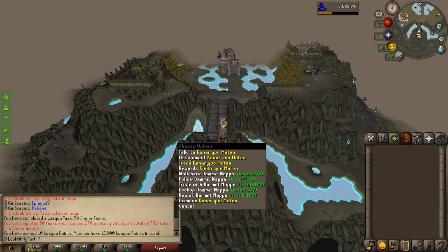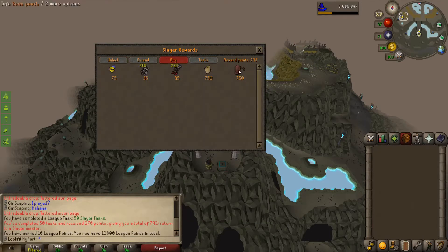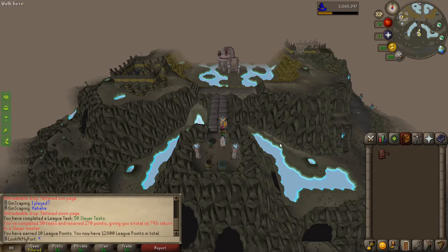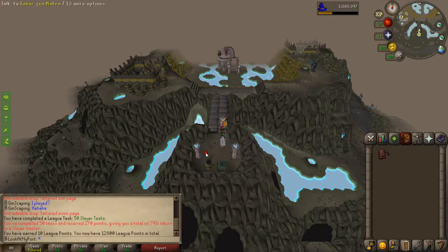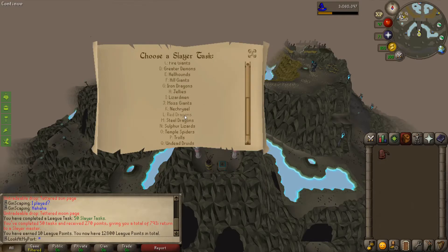The real reward here is 270 slayer points, and we have a whole bunch. So now we go into rewards — we can buy ourselves a rune pouch, which will be pretty useful. Put in the runes for the battlefront teleport, and then I just have to take this out of my bank whenever I want to teleport here. To continue having the chance of getting brimstone keys, we're going to keep getting tasks of red dragons.